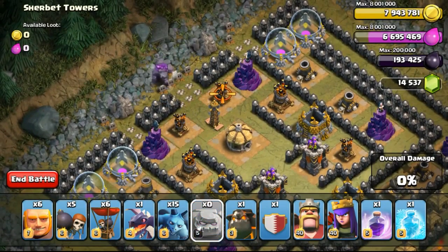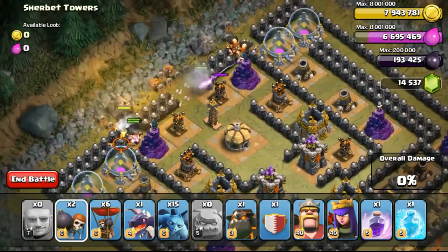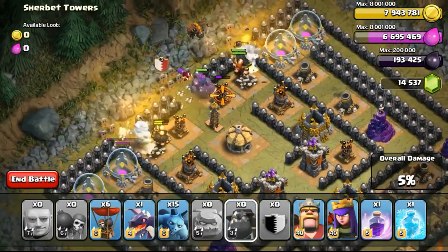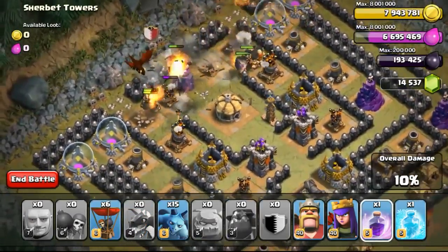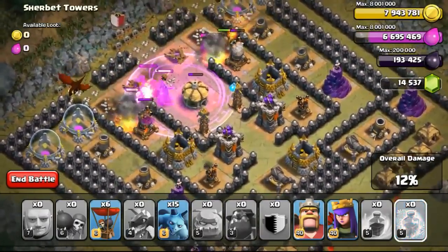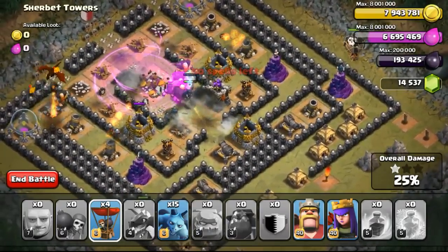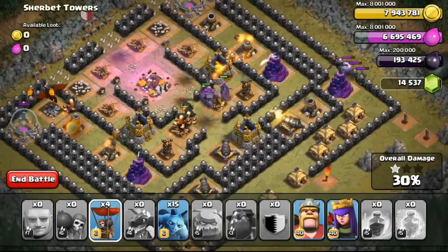Going ahead with the attack using the Wall Breakers first, breaking through the first layer of Level 8 Skull Walls, then deploying the tank troops, followed by more Wall Breakers for distraction, and then my Clan Castle which contained 1 P.E.K.K.A and 2 Wizards. I then dropped the Lava Hound first so it could tank damage off the air defenses, followed by the Dragon. The Dragon went towards the left, and I dropped the Balloons on the left and right to take out the Wizard Towers.